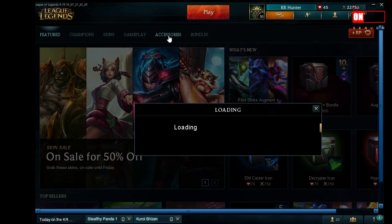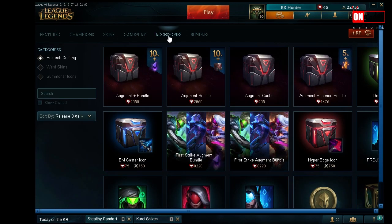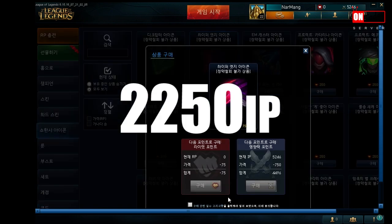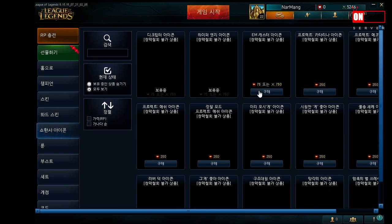The first thing you need to do is head to the store and buy the 3 summoner icons. Depending on your server, it will be under accessories or summoner icons. They cost 750 each, so you need 2250 IP for this.